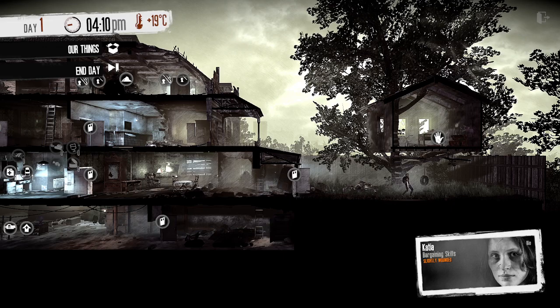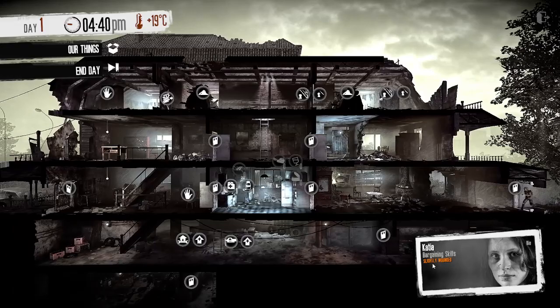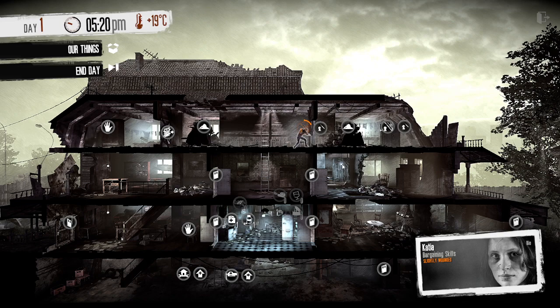We're getting some more resources. The main thing is going to be to get enough to board up the entire house, because that is the most important thing - you can't really protect your house if you haven't boarded it up. Now we've just got the top floor to do. Let's start on the right and then maybe the left. It'll be close but we may get through a lot of it today at least. Shovel and crowbar is always a good one.